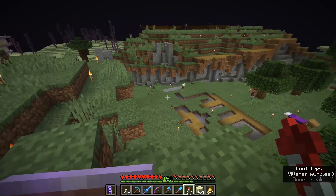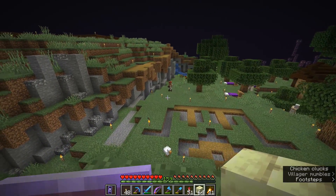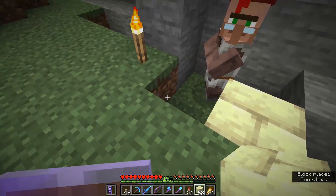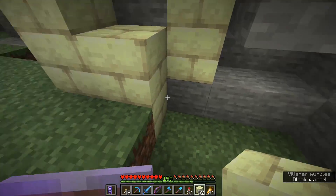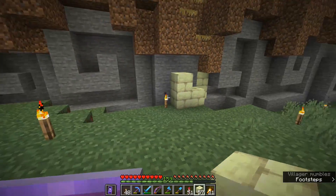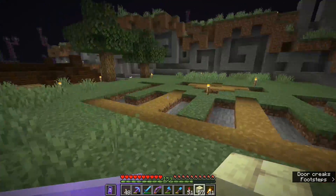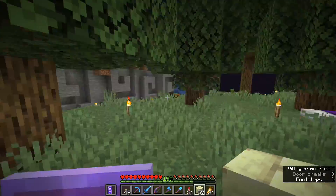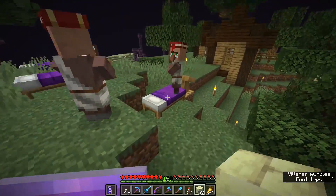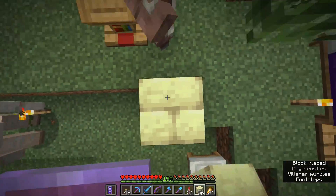We have a few iron golems knocking around, which is always going to be of benefit if the raiders get into the city, but what I'm going to do to protect the villagers is take a fairly minimal approach — just wall them off. I'm going to block this guy in like that to make sure he cannot be attacked by raiders from the side. Vexes should be able to fly through blocks, but I don't think they will be able to target something if it's not in their line of sight, so we should be okay.